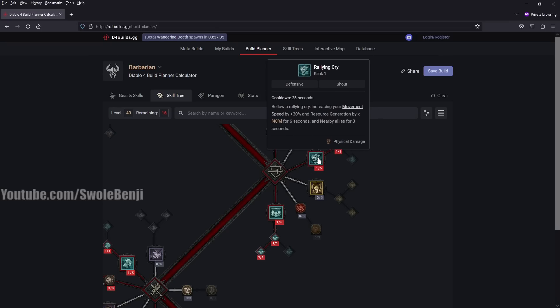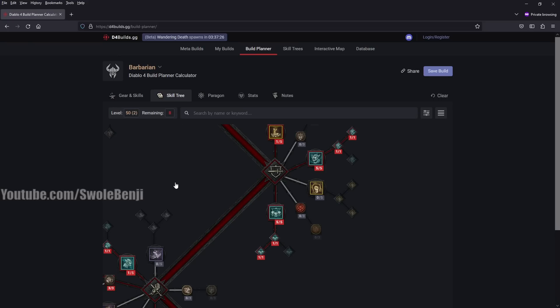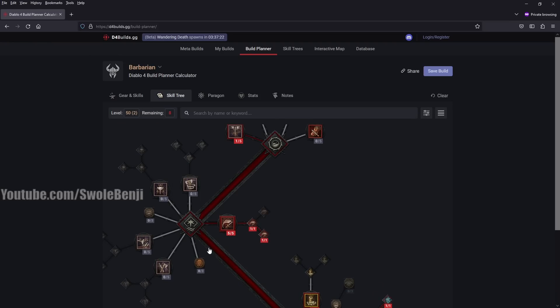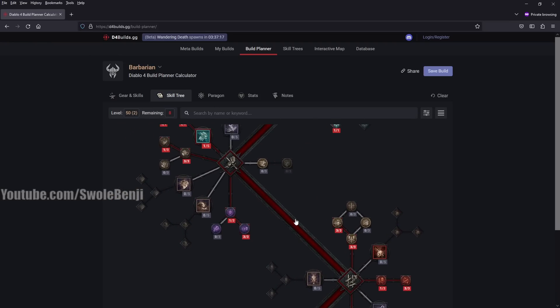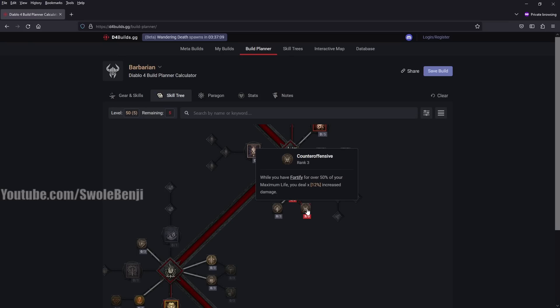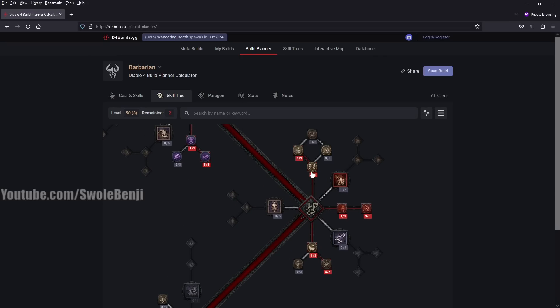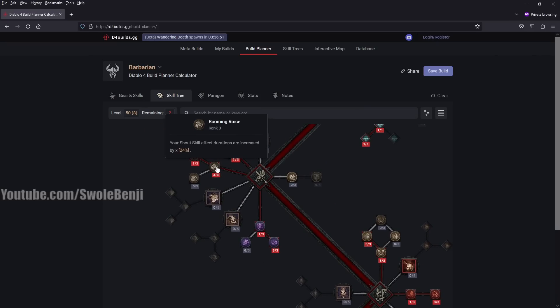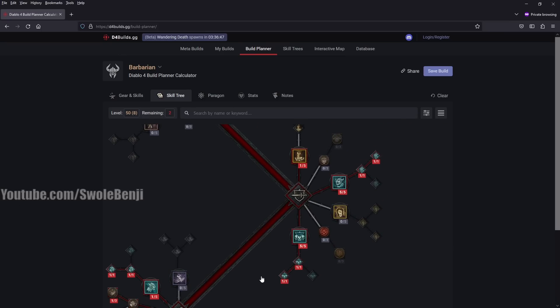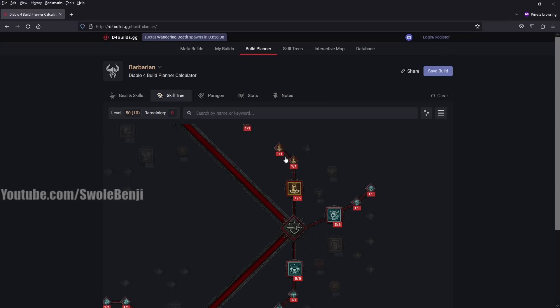Max out Rallying Cry to five points, then Challenging Shout — max that out as well. We have eight points remaining. Rend is already maxed, so continue back down. We're going to put three points into Counteroffensive and then three points into Heavy Handed. And we forgot Ground Stomp — go ahead and get Enhanced Ground Stomp and Tactical Ground Stomp. There you go — that is your one-to-50 skill choice.